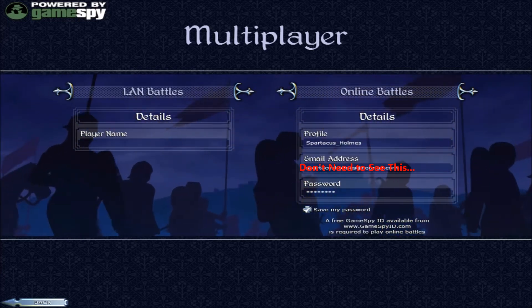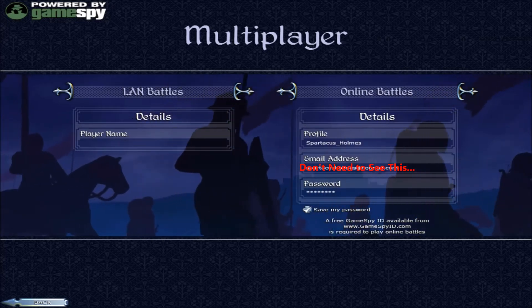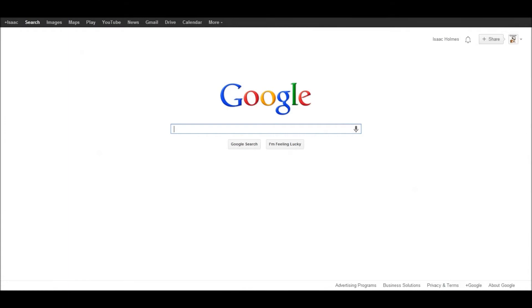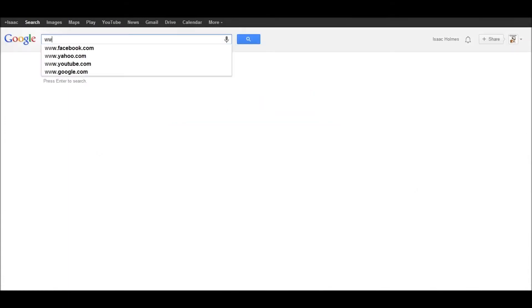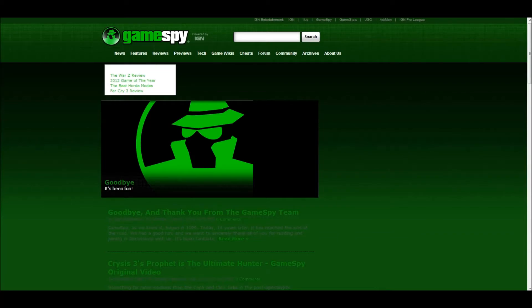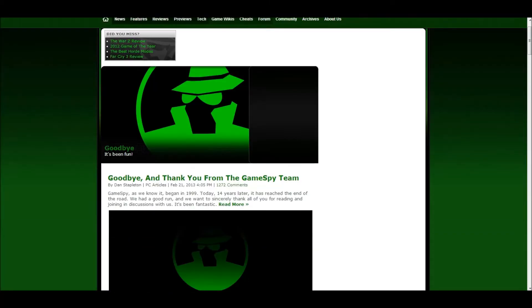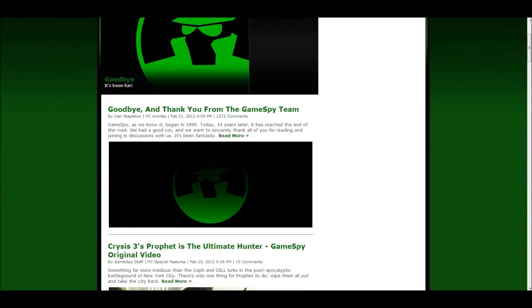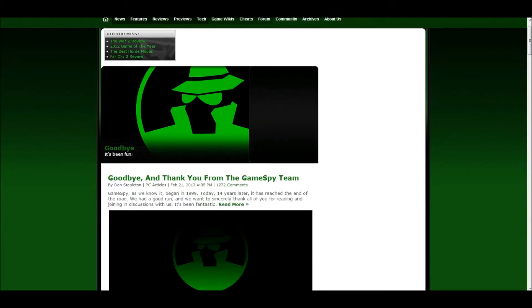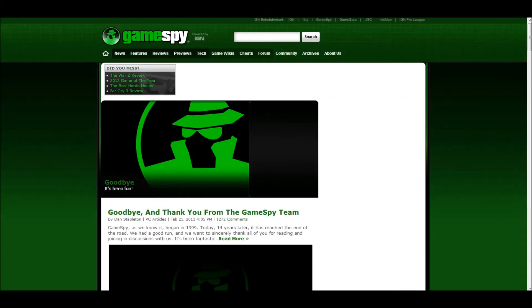Well that's just fine and dandy, but small problem. So you're here at Google and you type in www.gamespy.com, and you go to this — gamespy.com — and it says 'Goodbye and thank you.' This is a problem. This is a very serious problem indeed, because GameSpy no longer exists and you cannot make an account on GameSpy.